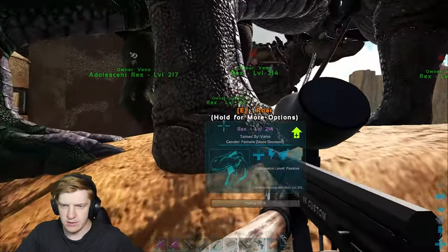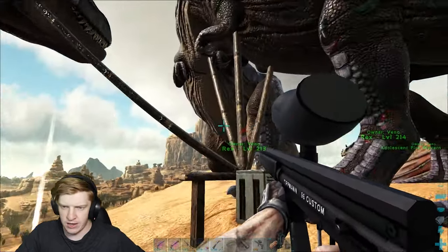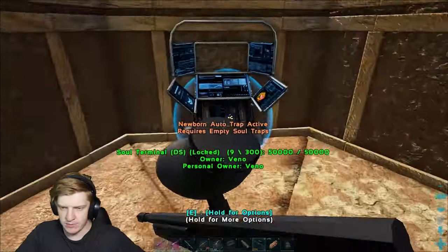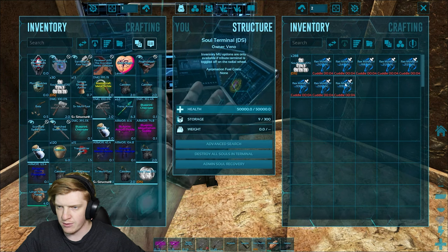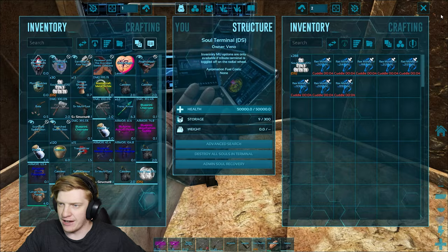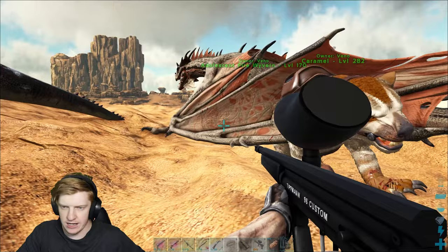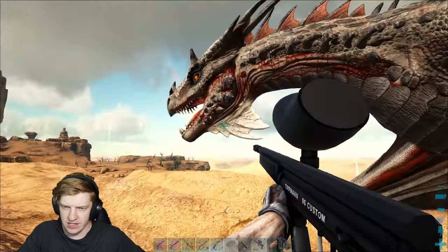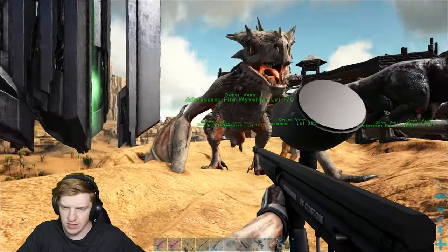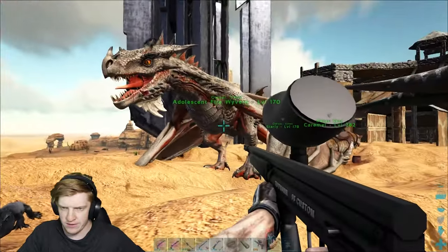We've now got two female rexes breeding with a male rex that has the better stats, so we're getting there. Hopefully we can get a base pair of rexes soon, but at the moment I've only been getting males. No more females than those two, which kind of sucks. He's kind of got a neat color though - I gotta look at his colors to give him a name after he's raised.